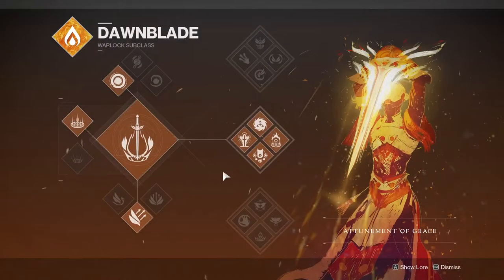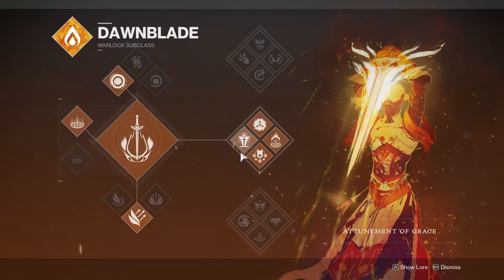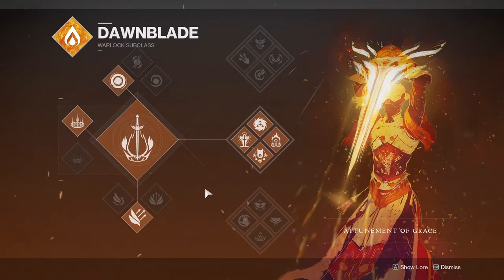Middle Tree Dawnblade with Fiend's Protocol is a good safety pick, but Well of Radiance is definitely a bit weaker in GMs than you would think. You can still get killed in a Well very easily.